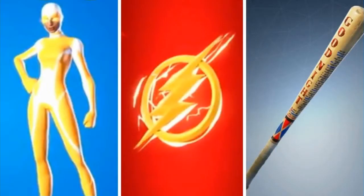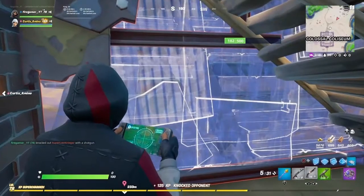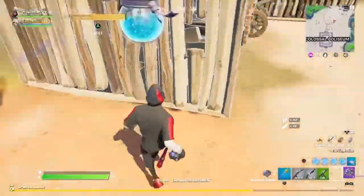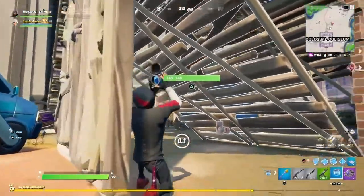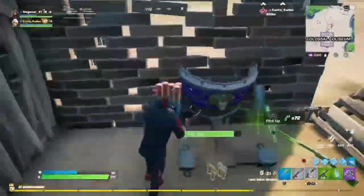Moving on to number 7, we've got a female superhero skin in the yellow and white version with a half mask — just the nose and mouth area open. The backbling is the Flash skin's backbling, and the pickaxe is the Harley Quinn skin's pickaxe, the Harley Hitter. The Harley Hitter pickaxe is one of the most used try-hard pickaxes in Fortnite.